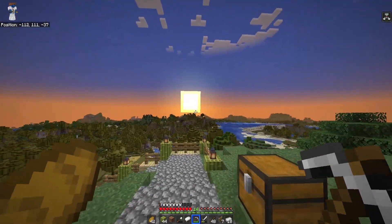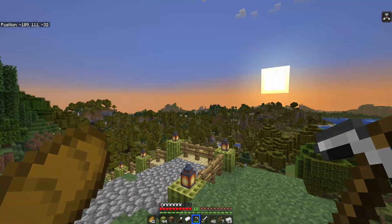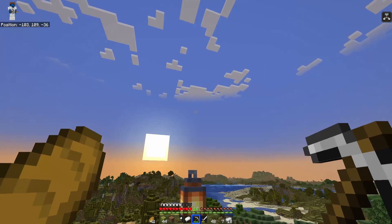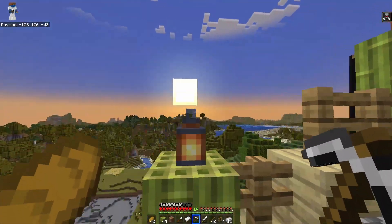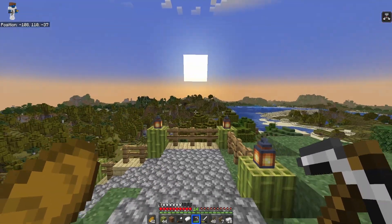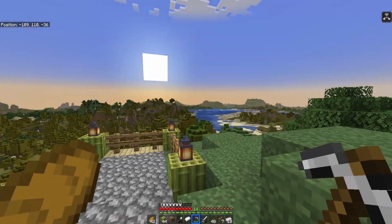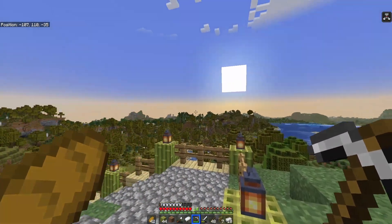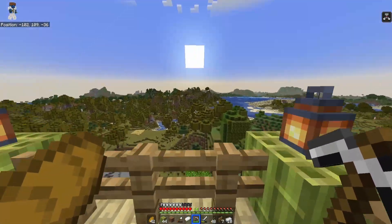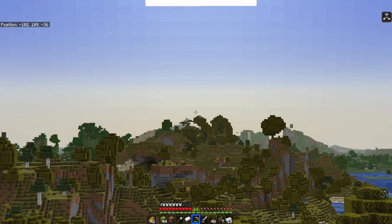Whenever you wake up, it actually wakes up at sunrise. I'm not sure about the phantom deal though, so I might need to handle that at some point. One thing I really like about this view now is that whenever you look out, you can see the entire world all the way to the horizon with the distance horizon mod. It's a real nice mod to have because you can see all your projects.